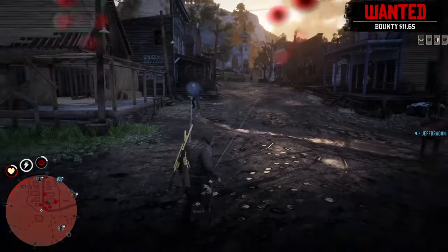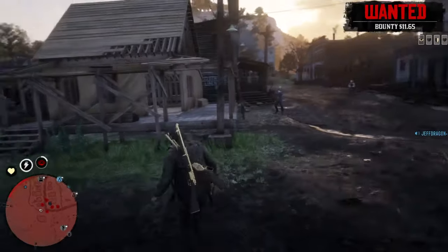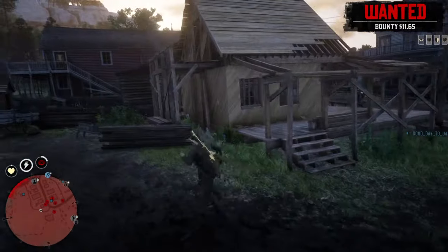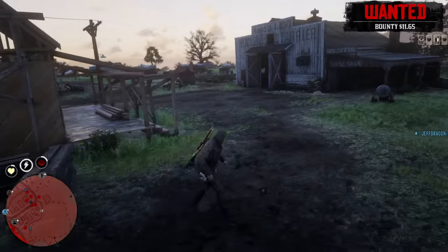Then you want to wait until your horse has completely disappeared off in the distance where you can't see it anymore. Once your horse is completely gone, you may enter the stable free and clear and you won't get glitched. Of course, that is if you're not being chased by the law — then you can't enter the stable.